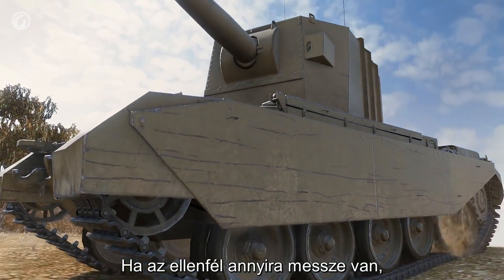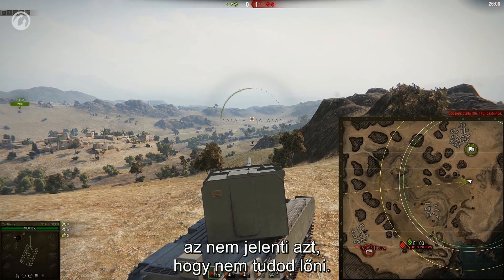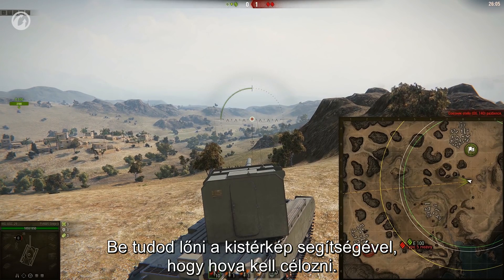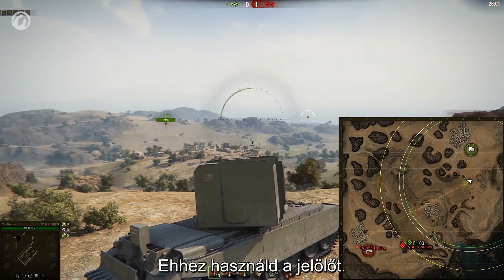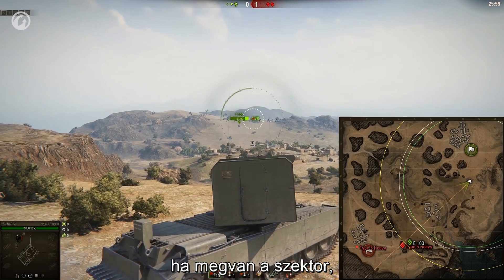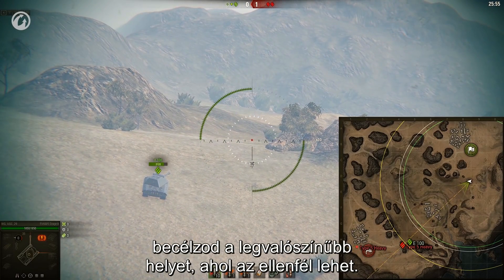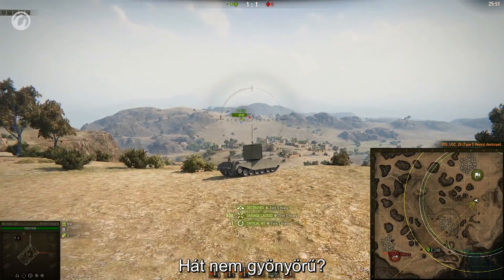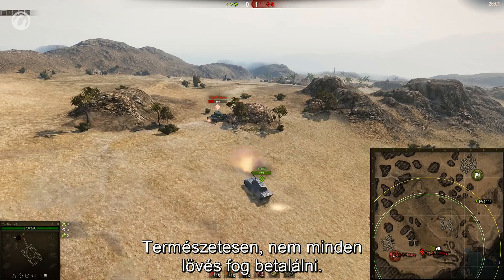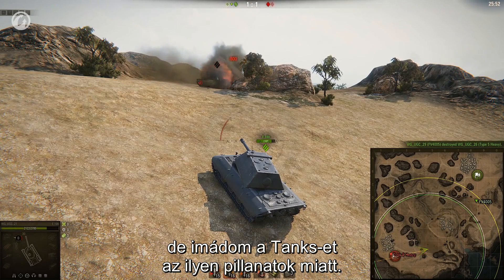If the enemy vehicle is so far away that you can only see it on the minimap, it doesn't mean you're out of play. You can guesstimate the direction of fire on the minimap — use the pointer. When the sector's defined, look through your sight at the most probable enemy location and fire. Of course, you won't land a hit with every shot, but moments like this are why I love tanks.